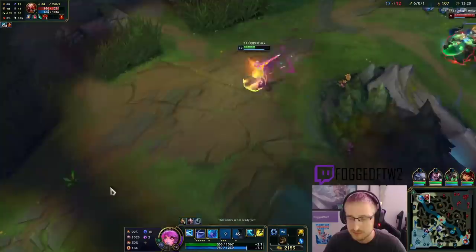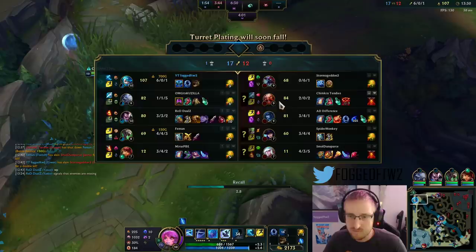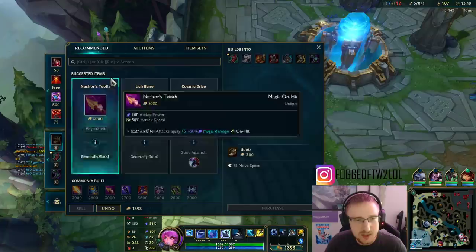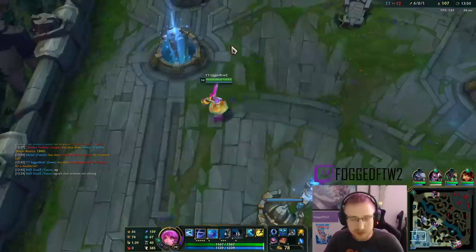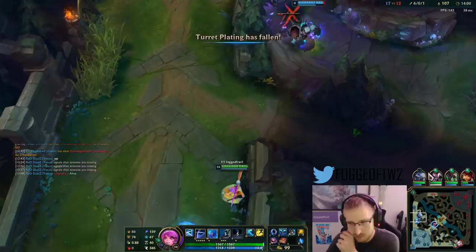I'm just going to Everfrost him. Even if he roots me, it still gets me away. He has Predator so I've got to be careful. Against this team I'm going to build Merc Treads — I want the extra Tenacity and the MR. The item I recommend personally is Cosmic Drive, because it lets me rotate through my abilities extremely quickly, as well as giving me a little bit of move speed to help stick on opponents or kite between abilities.